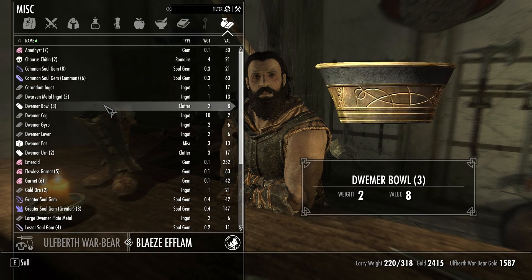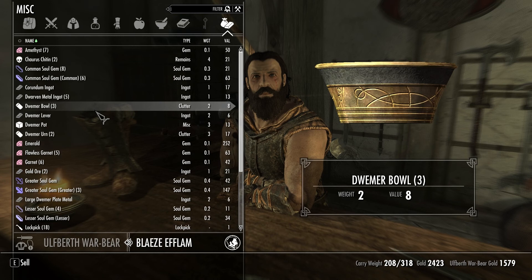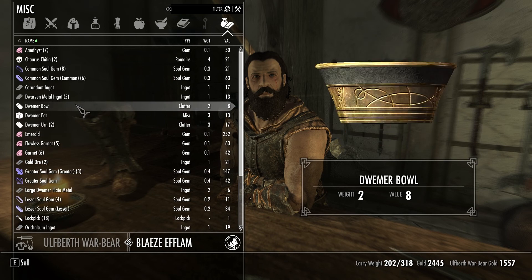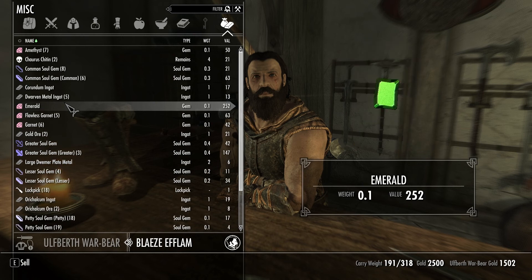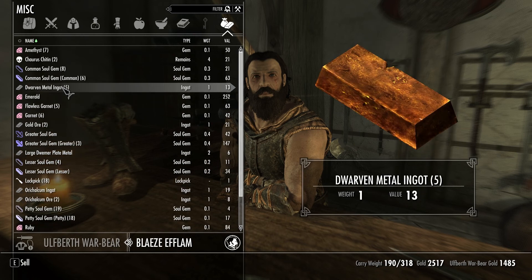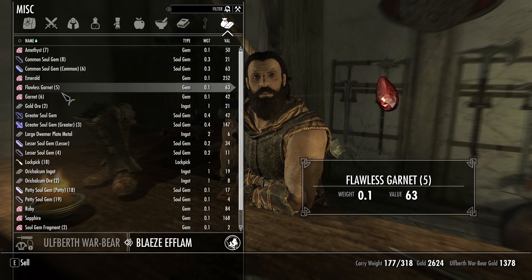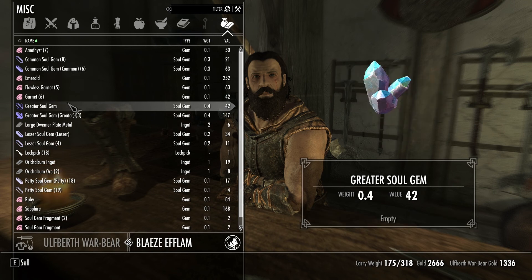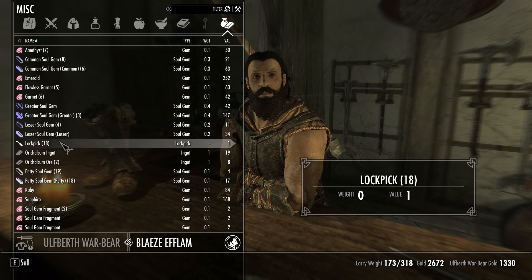I could probably sell you some of my spare stuff. I did pick up a few of these weird Dwemer things back in the last dungeon. You can take them off my hands here. It's a Dwemer urn. It's great quality — we found it. You totally should buy all this stuff from us. I don't know what you do with this stuff, just keep it. Large Dwemer plate metal — you can have it.